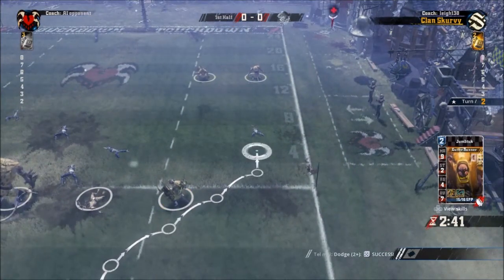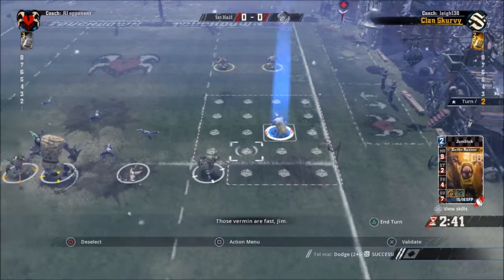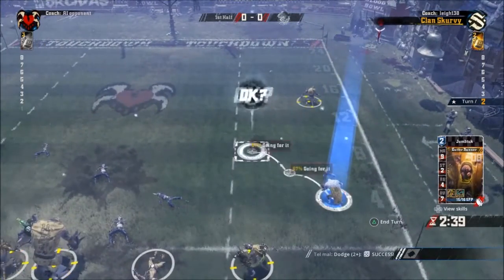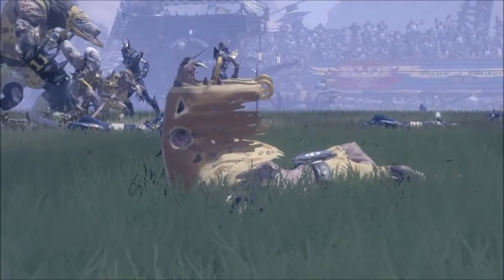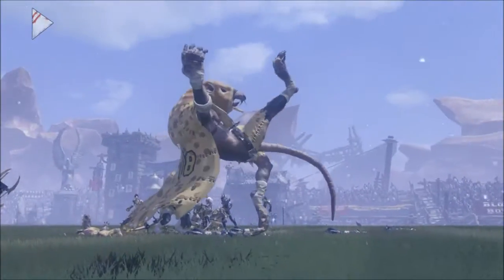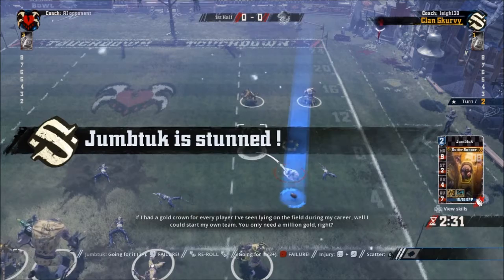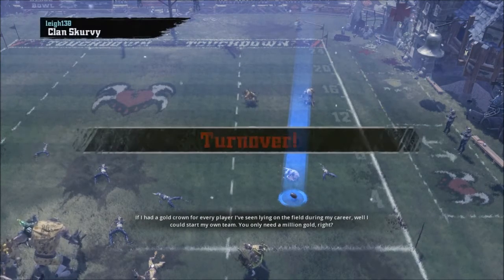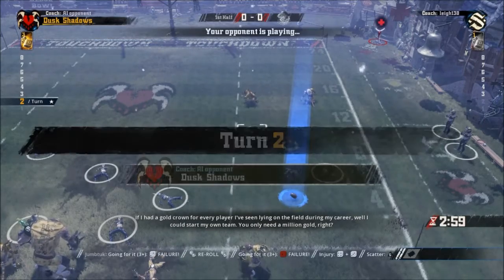Now what I wanted to do was get these gutter runners moving up, especially the guy with the ball. We got him moved up - he was nice and safe, with no dodges to do while running past any guys. I wanted to move him up just a little bit to the corner so when the other guy gets up he won't be in contact with him. But we slip and are forced to use a team reroll unfortunately so early in the game. And again we slip - so that's a turnover to the Dusk Shadows.